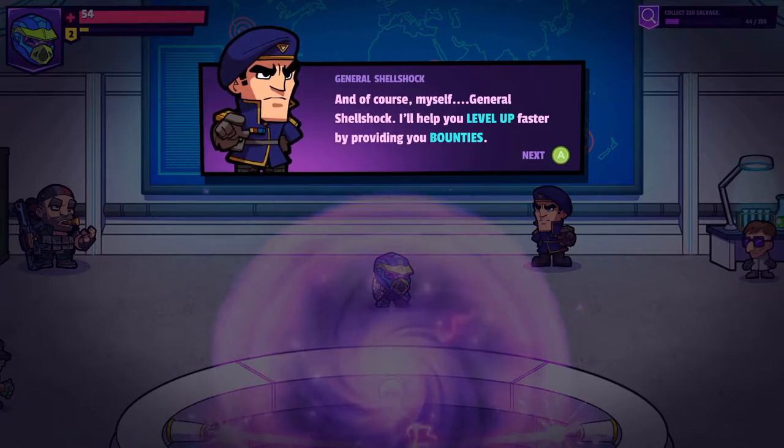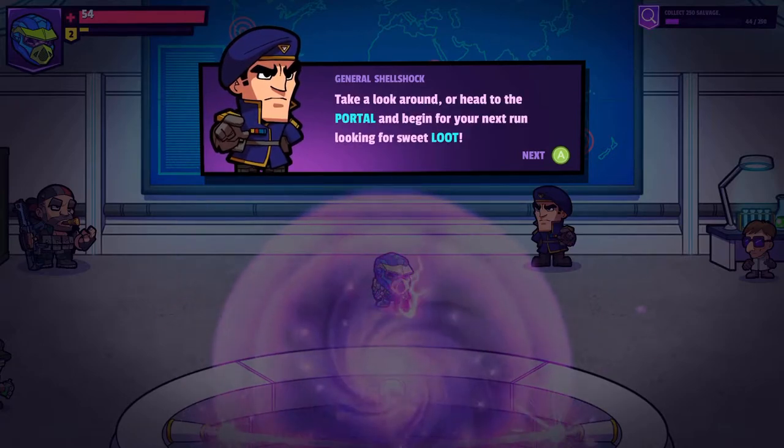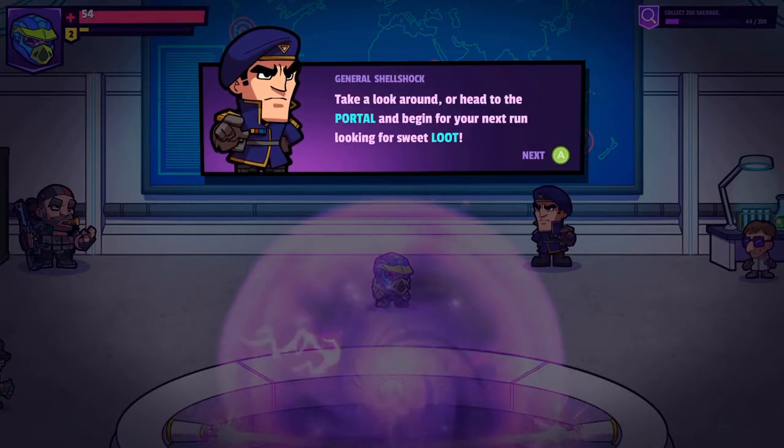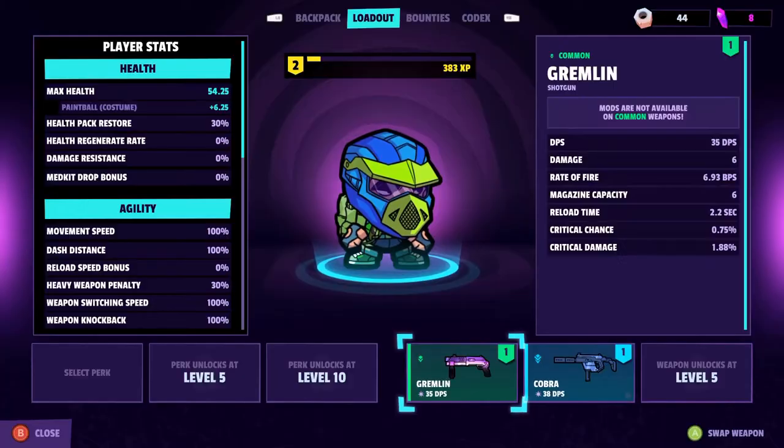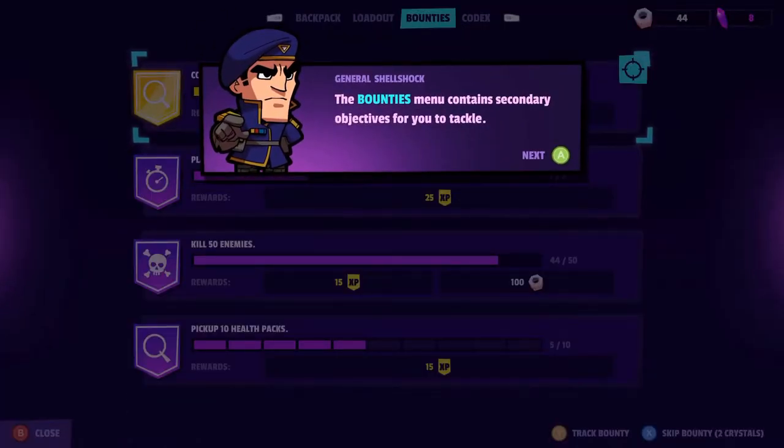And of course, myself — General Shellshock. I'll help you level up faster by providing you with bounties. Take a look around or head to the portal and begin your next run looking for sweet loot. First things first, let's look at our various menus. The bounties menu contains secondary objectives for you to tackle. After completing a bounty, come see me in HQ and I'll give you the reward and assign a new one. Completing bounties is a good way to level up faster.